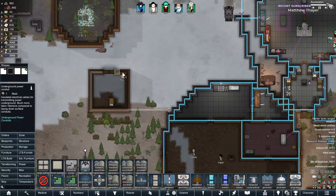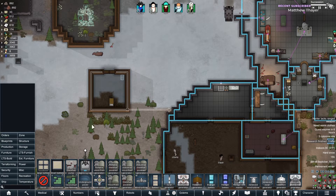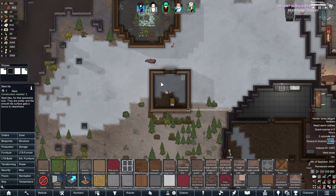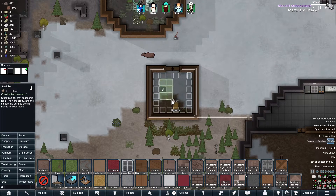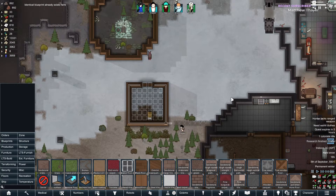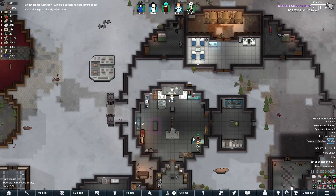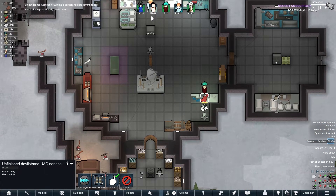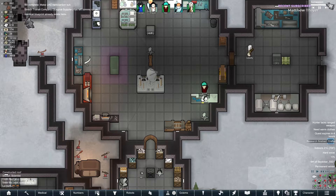How many hours do we have? Six hours, three colonists are idle. Floors — let's make sure this isn't too unpleasant. Some nice steel tiles. How are you doing? Doing pretty good actually — Slayer's gonna have a nice nanocarbon suit.